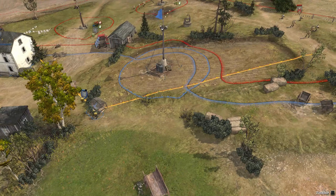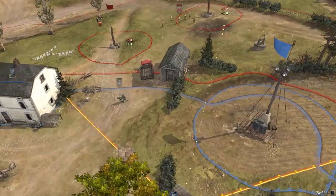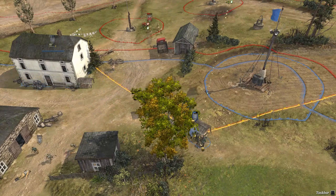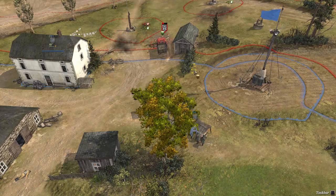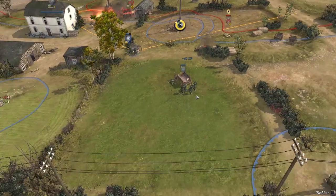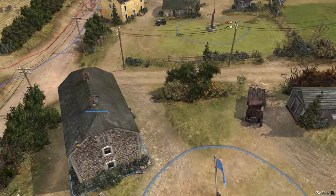This house can provide some cover, and I managed to get the heavy cover that will help against the MG42, but it will hurt me against these guys. Oh my god, the second MG42 is there! Look at this - he's quick to send guys there because he anticipated it.